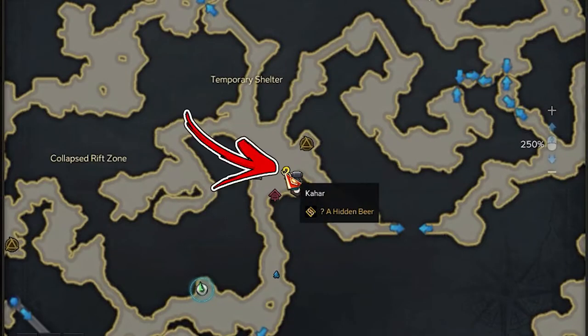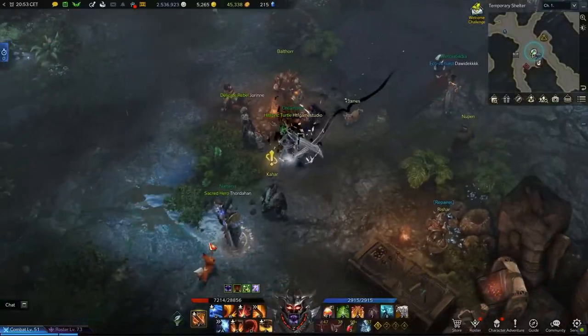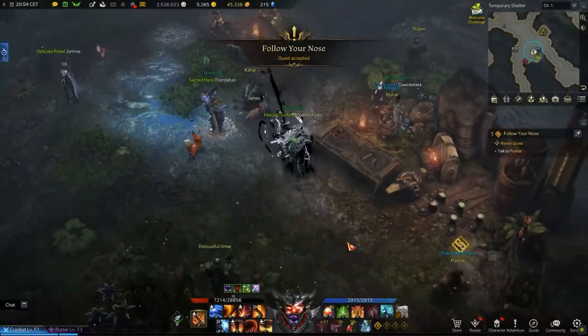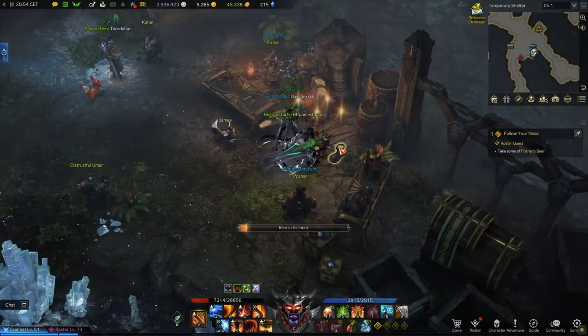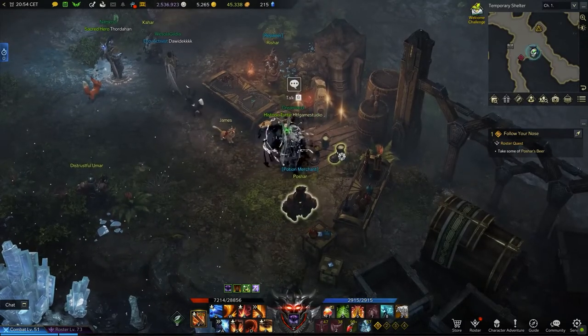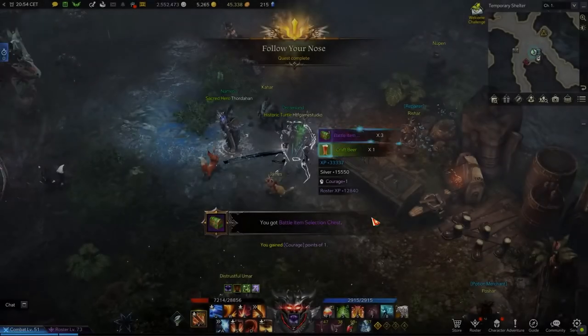Immediately after, you have to reach the central part of the area near the Temporary Shelter triport, where, by speaking with Cahar, you will be able to complete the quest. By speaking with him again, you will be able to take the last quest of the chain. For this one, go slightly to the bottom right and speak with the posher in order to update the objective. Then, you have to interact with one of the boots highlighted with a star above it in front of the NPC. A minute after, go to the top left and speak with Cahar in order to complete the quest.